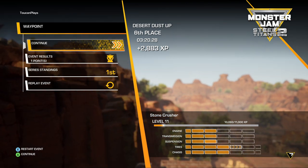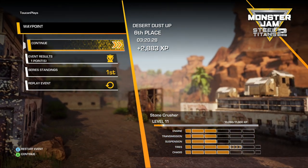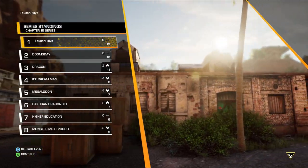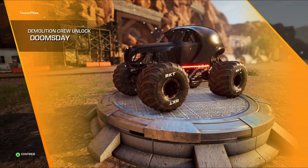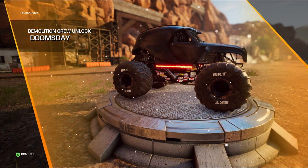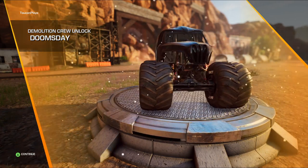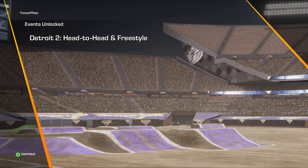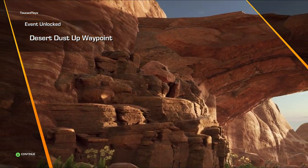First place still overall — level 11 on Stone Crusher. I think we did really well on that freestyle and that kept us in first place. What did we unlock? Doomsday — Darth Vader himself! Very cool, I like that. It's a nice truck. I like the red lightsabers on the side — that's really cool, nice touch. We also unlock the Detroit head-to-head and the Desert Dust-Up waypoint map.